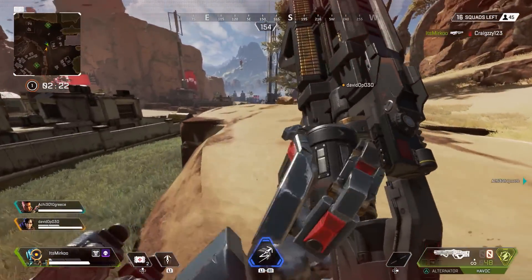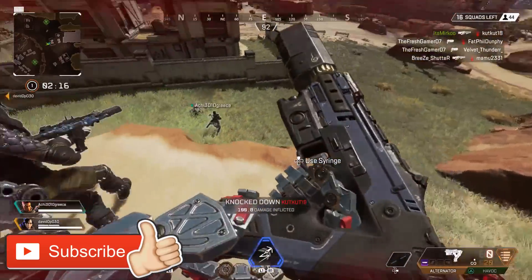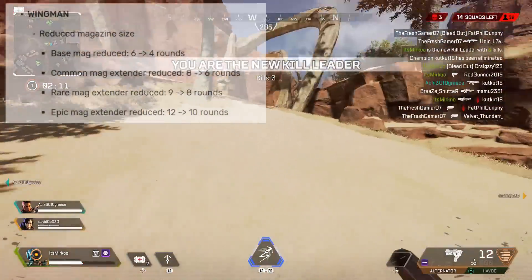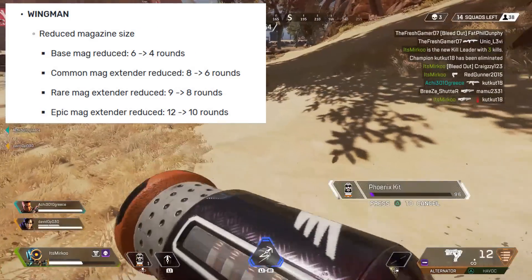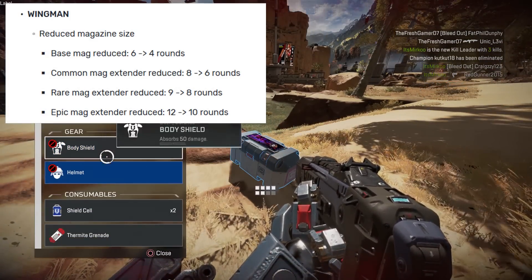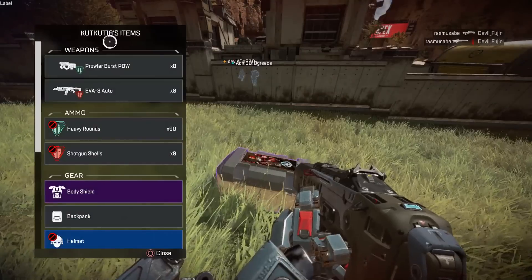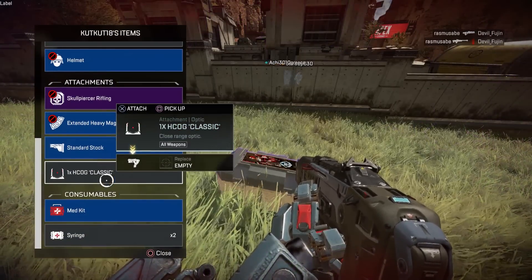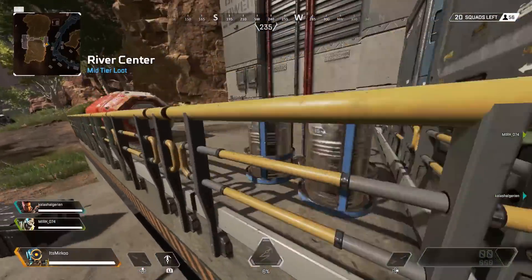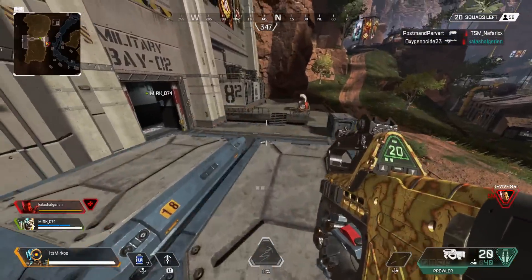This Apex update that has just gone live is probably one of the biggest updates when it comes to gun tuning and basically weapon balancing. The gun that has taken the biggest hit in this update is the Wingman. The Wingman has had its magazine size reduced from 6 to 4, which is absolutely huge. And if you haven't got heavy mag, you're going to have a really hard time trying to kill people using the Wingman. Bearing in mind, it's really hard to put your shots on target — you've only got four bullets.